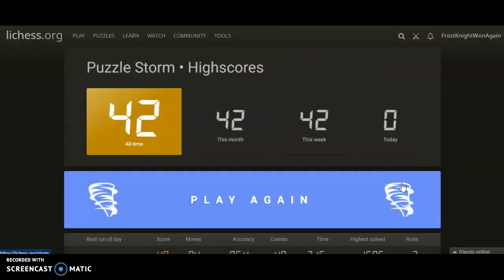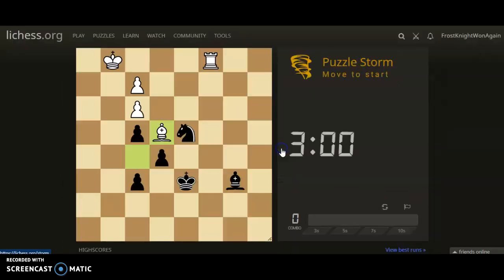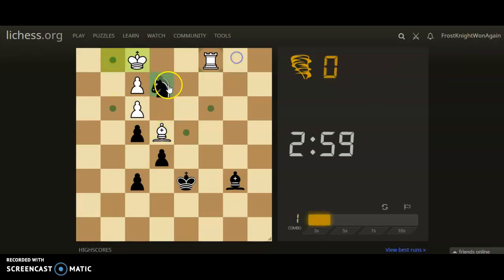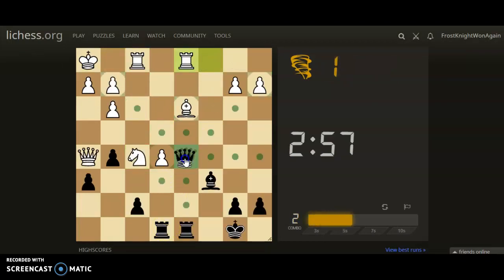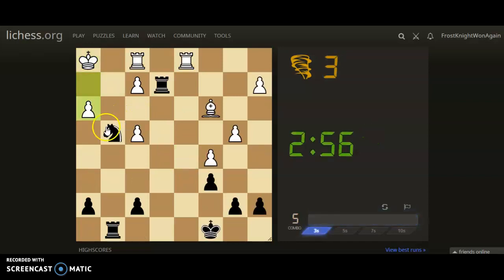Let's look at my best runs first — I'm not very good at this, only got 42. Now if we hit the play again button, we can start to play. As you'll notice, there is a fork right here, so we'll just get started. If I get one wrong I'm going to lose time; if I get one right, I gain time. As you can see, I just gained time.